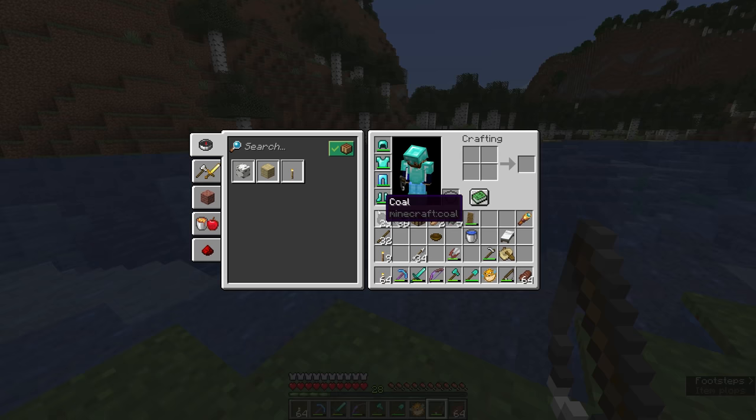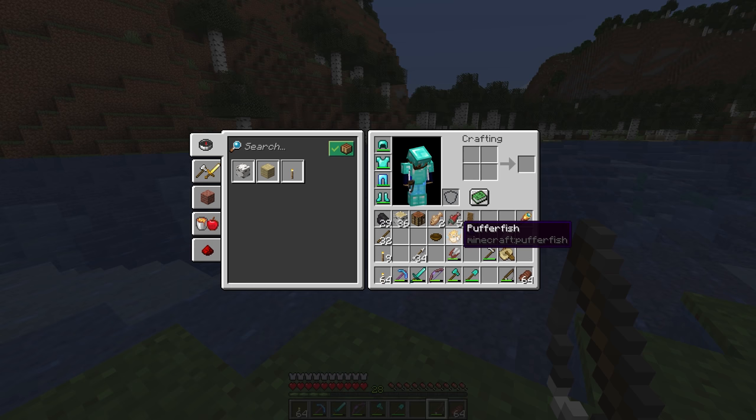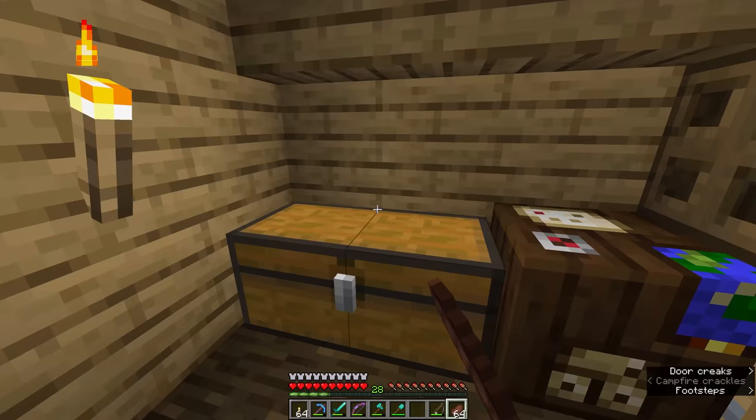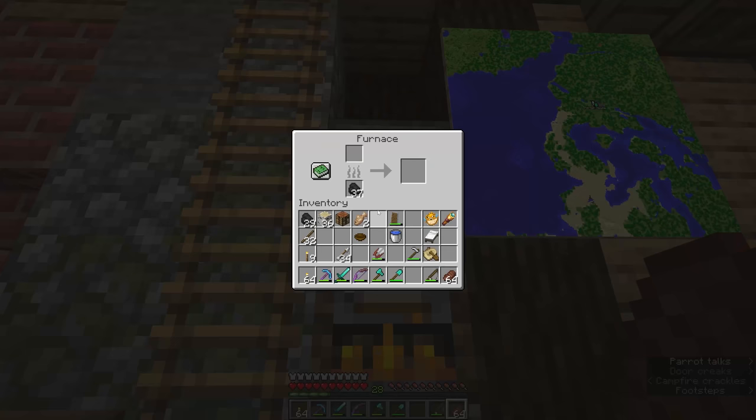We just caught a pufferfish, which are a little bit dangerous. You don't want to eat a pufferfish directly because they'll give you the poison and nausea status effects for a little while, and it's actually a pretty intense poison. But we'll save the pufferfish because there are a couple of things we can use them for later. The other two types of fish are raw right now, but we can put them in a smoker or a furnace and they'll cook down into some food we can eat alongside our steak.